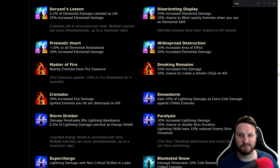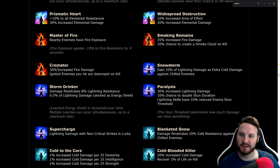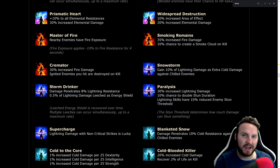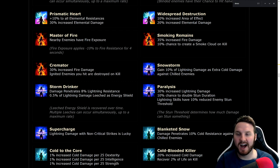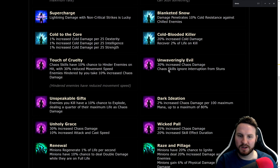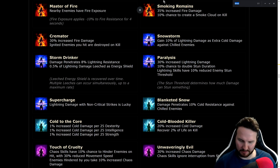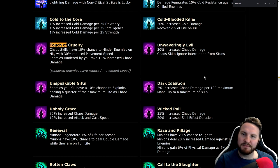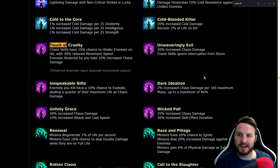Cremator: ignited enemies you hit are destroyed on kill. Being able to destroy corpses and not get detonated by random bullshit is very strong defensively, especially in hardcore. Touch of Cruelty: chaos skills have 10% chance to hinder enemies on hit with 30% reduced movement speed — a nice defensive slow. Enemies hindered take 10% increased chaos damage, which is quite nice. Unspeakable Gifts: enemies you kill have 10% chance to explode dealing a quarter of their maximum life as chaos damage — basically the Occultist in a notable.